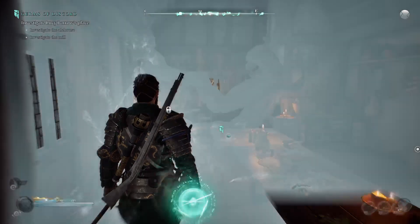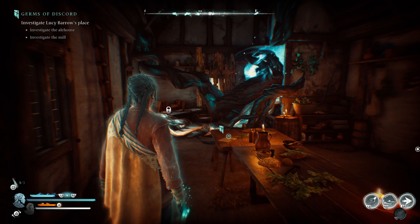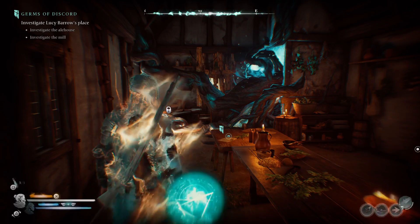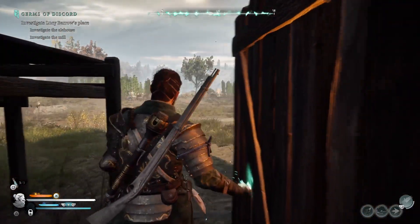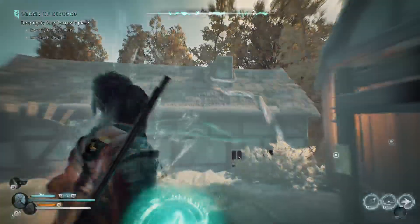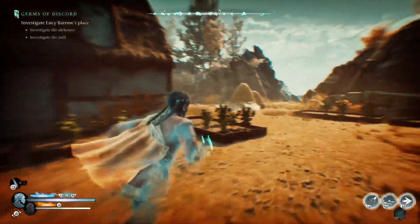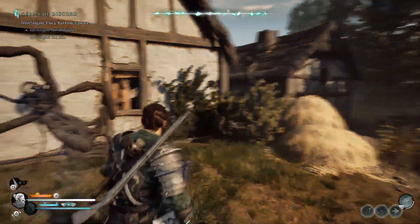This is a short video to show how to clear the vine in Lucy's Ale House. I've cleared this like five times before and I've always done it by starting in here, going outside and shooting, then running around and punching the last one — which is doable, it is 100% doable.